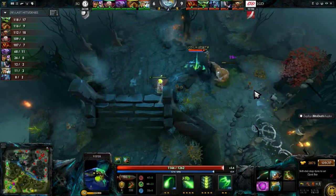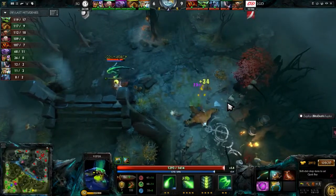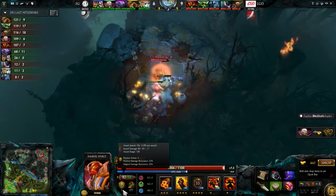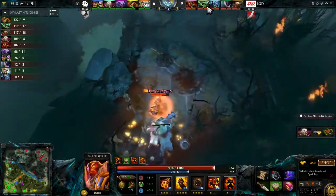And that one big team fight — if the Chronosphere only lands on the Viper, that's not the target you want to go for. You want to catch the Ember Spirit who doesn't have a lot of health, doesn't have a lot of armor, and should go down quickly.